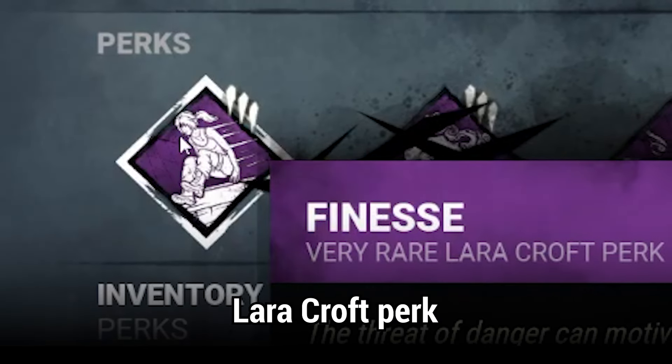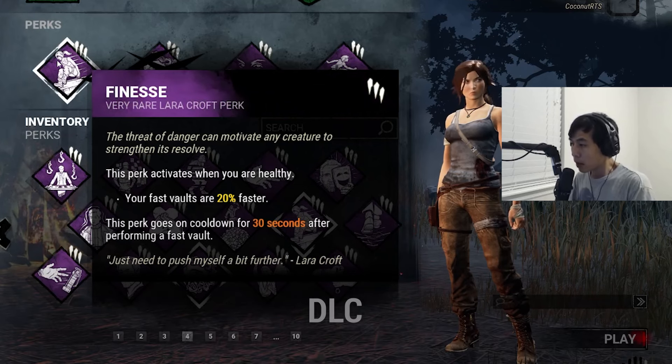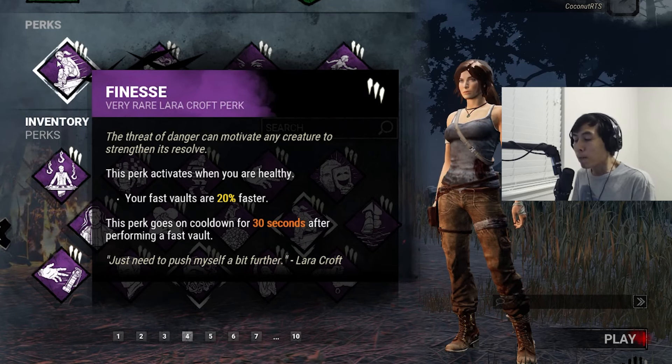Finesse is a brand new Lara Croft perk coming in the next Dead by Daylight DLC. This perk activates when you're healthy — your fast vaults are 20% faster. After performing a fast vault, the perk goes on cooldown for 30 seconds.